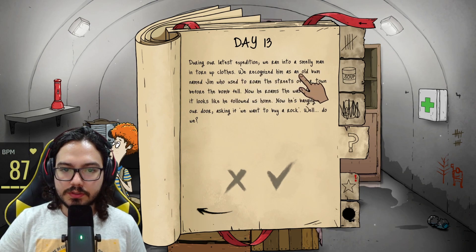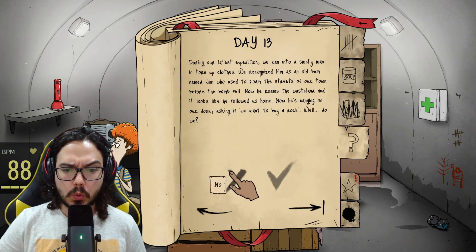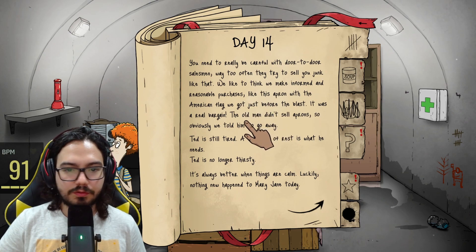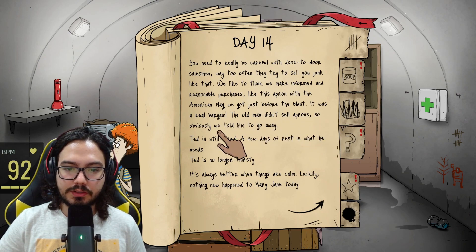During our latest expedition, we ran into a smelly man in ragged clothes — we recognized him as an old bum named Jim who used to roam the streets of our town before the bomb fell. Now he roams the wasteland and followed us home. He's banging on our door asking if we want to buy a rock. Do we? No — you really need to be careful with door-to-door salesmen. We told him to go away.